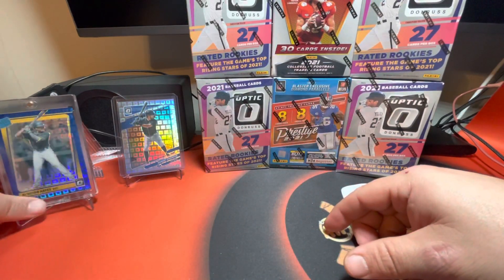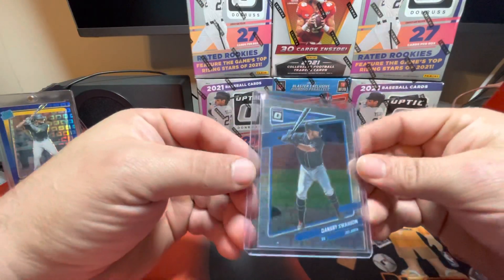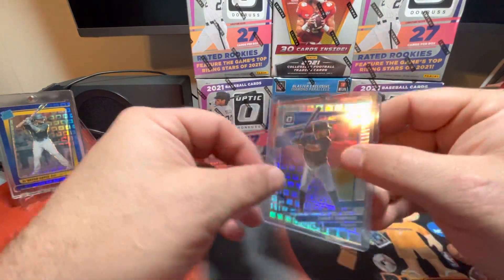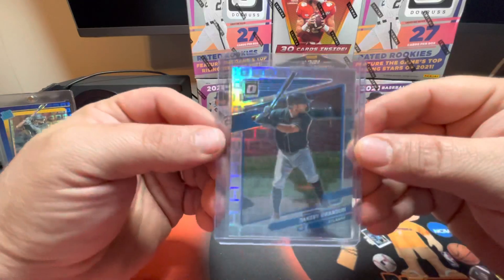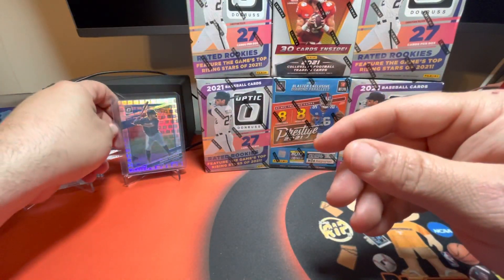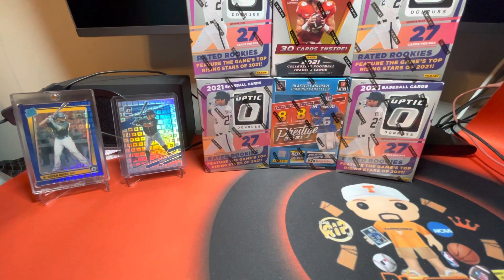For my buddies that are Braves fans — and I'm rooting for the Braves tonight, they are my second favorite team behind the Cubs — here's a Dansby Swanson that I pulled out of those boxes as well. This one is numbered 82 out of 99. I've actually traded this one away to a guy I work with. He is a card collector as well. He does not have a YouTube channel. I'm trying to get him to create one so he can rip cards with me — maybe do some box battles against each other.